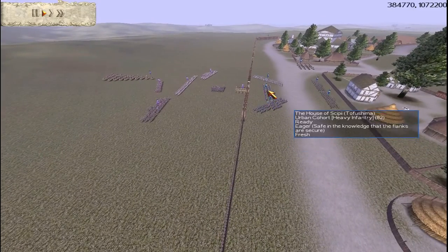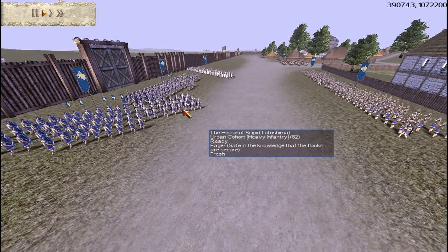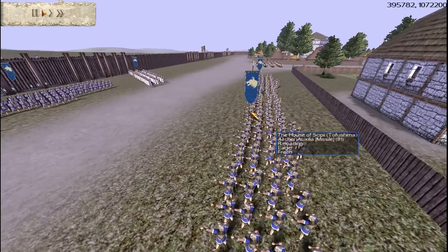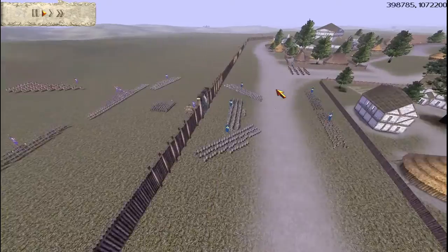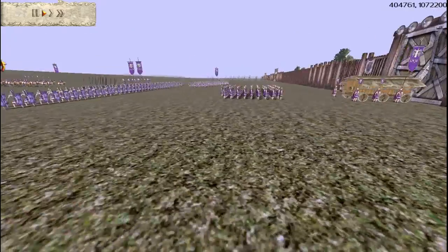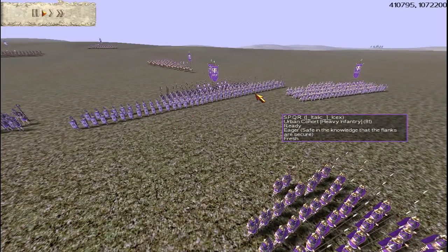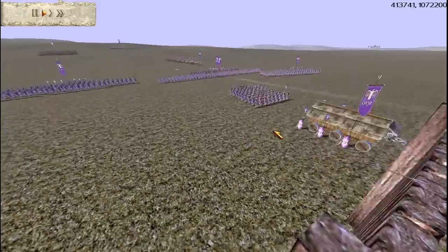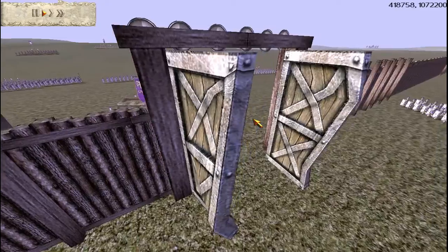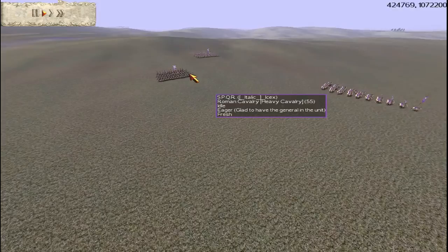My ally has taken one unit of Urban Cohort with four upgrades, another with five upgrades, an unupgraded Praetorian Cohort, two Archer Auxilia, and looks like two Cavalry. The SPQR player actually has a fairly good army: looks like three gold-gold Urban Cohorts, three Roman Triarai also gold-gold, two Cavalry gold, and one Roman Cavalry with two upgrades.